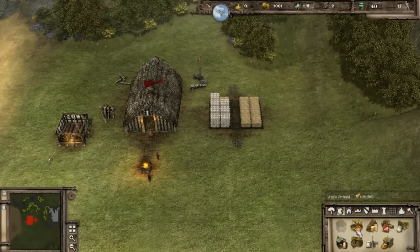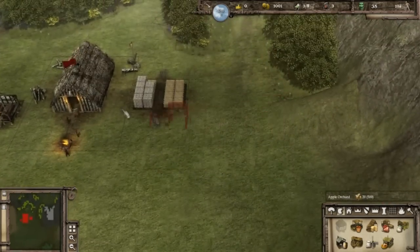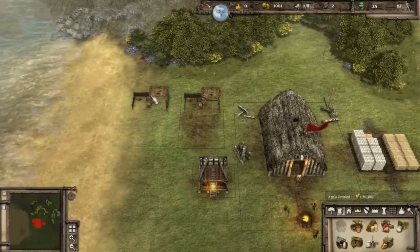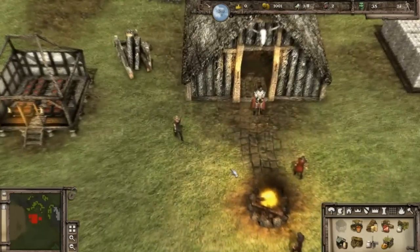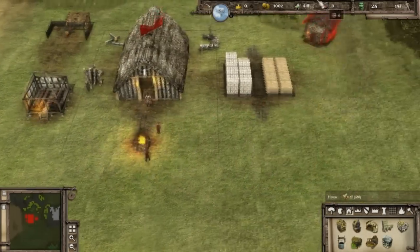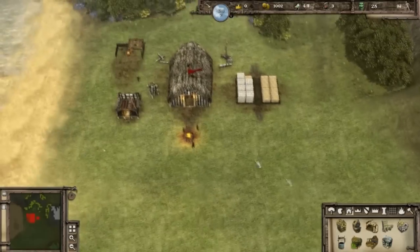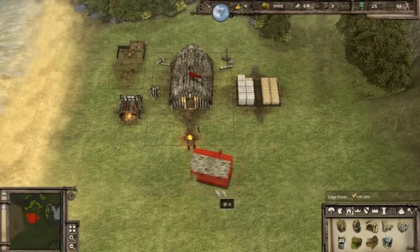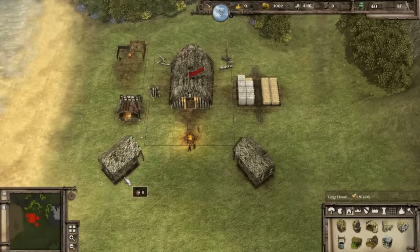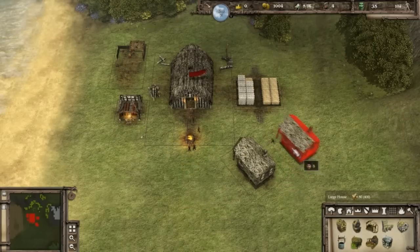We might as well start up with an apple orchard, right? That should be pretty good. Shouldn't be too hard to get this up and running. Let's place it back here. A citizen moves up to his work. We should get a couple more hovels going here now, because we don't want to run out of manpower. We should just place our buildings here.